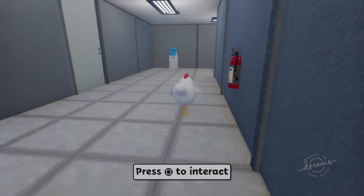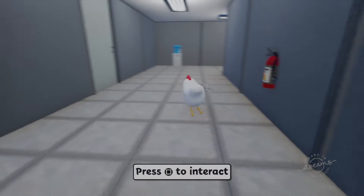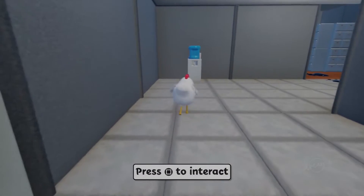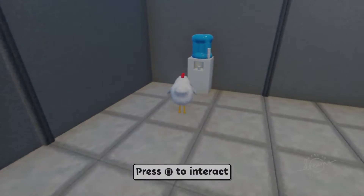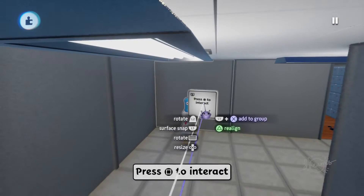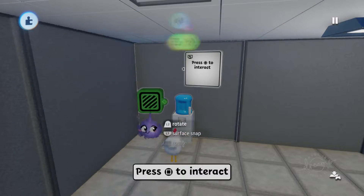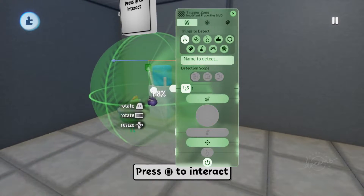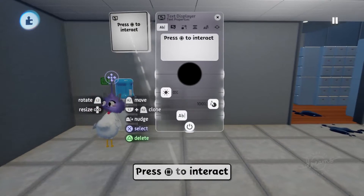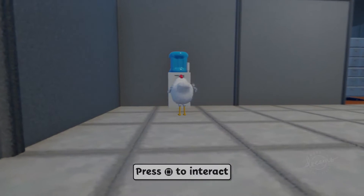This fire extinguisher doesn't seem to be the thing we want to interact with — how about the water cooler? Yep, that works, but it could be contextual; that would be much better for the player. So let's move it over to the water cooler so we don't lose it. Put a trigger zone in and now tweak that around a bit, then hook up the trigger zone to control the visibility of the text.